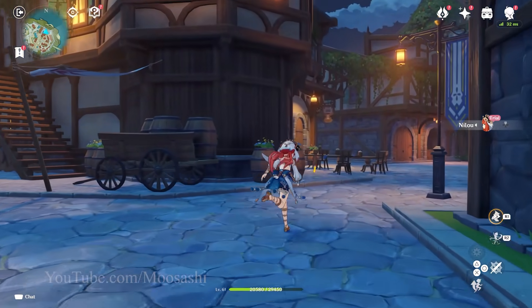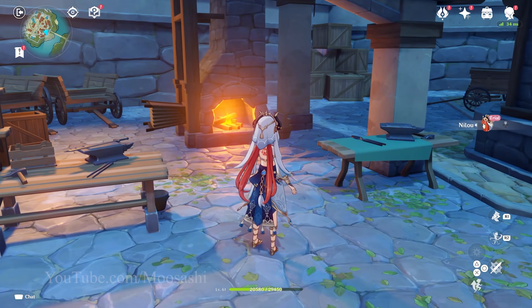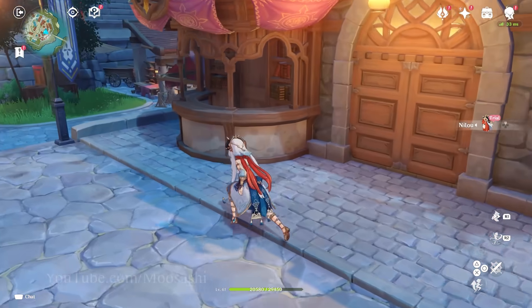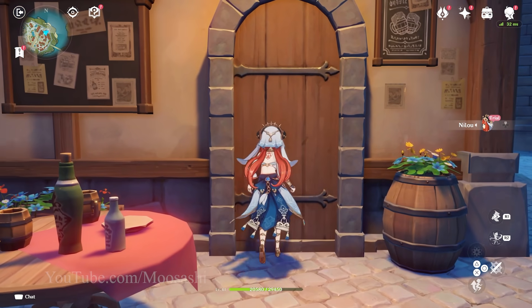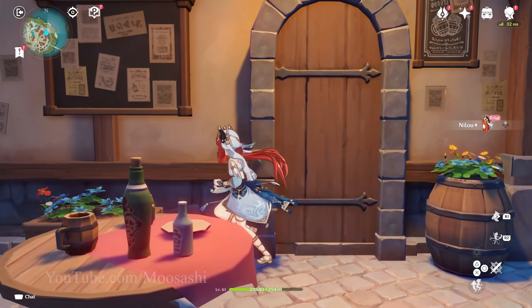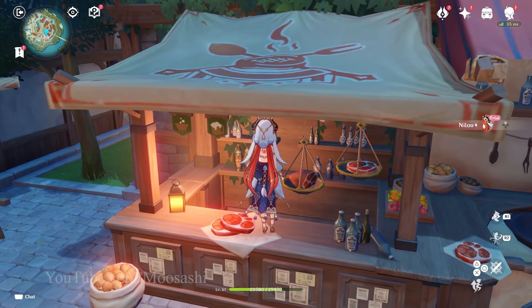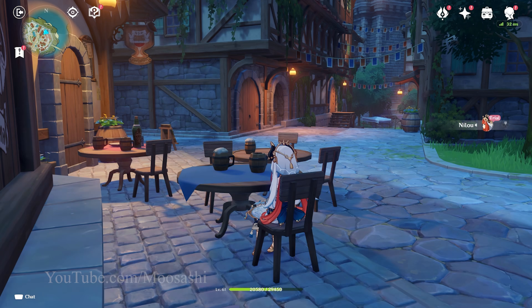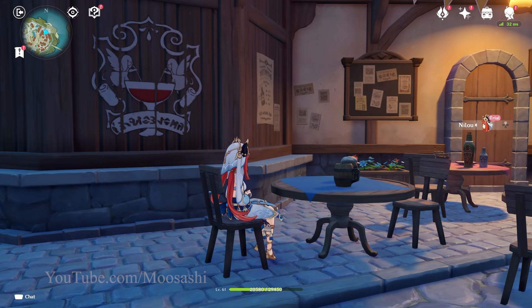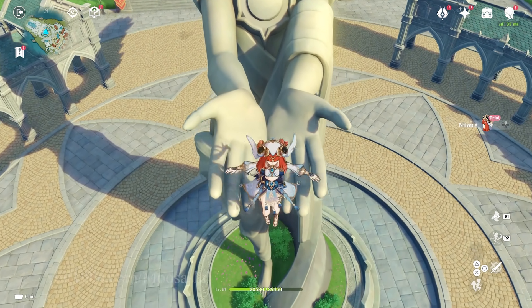Mondstadt is a ghost town. The ever-stern Wagner and the rhythmic ding of his hammer is gone. No Catherine works at the desk of the Adventurer's Guild. Buildings like the Angel's Share cannot be entered. The shops are — wait, this one is staffed. Though there are many chairs and benches to sit on throughout the town, the option to sit atop the statue of Barbatos has been removed.